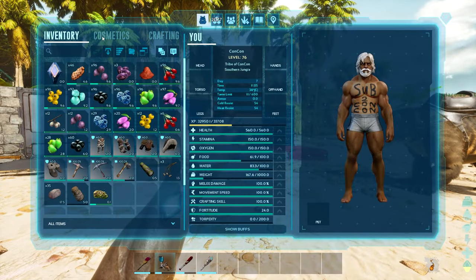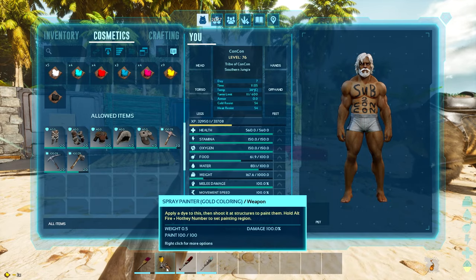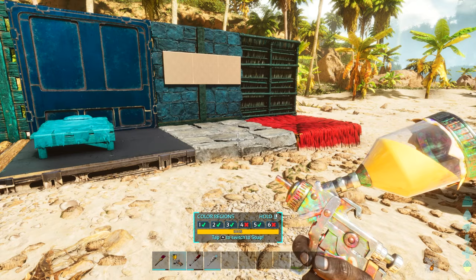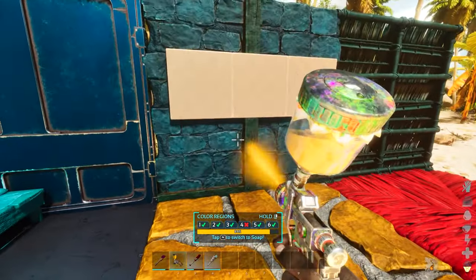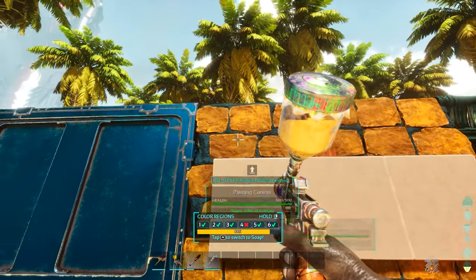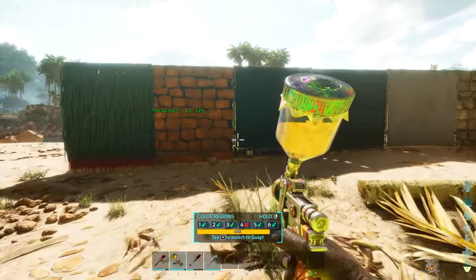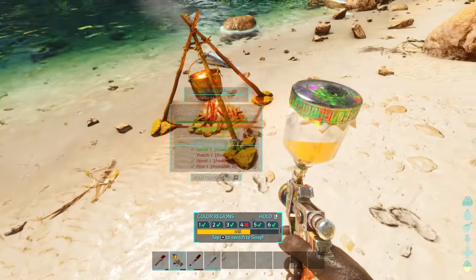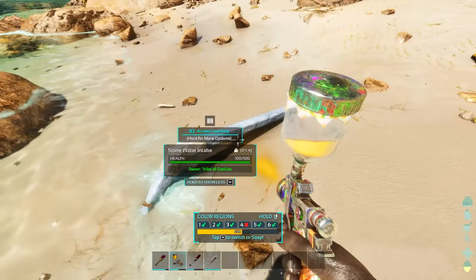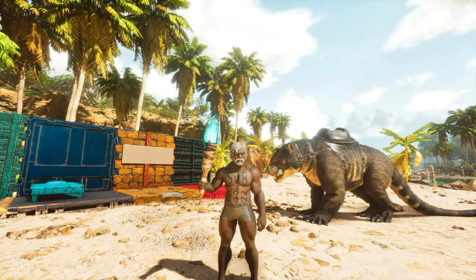If you want to change the color on the spray gun, as usual just go to cosmetics and drag the color onto the spray gun to load it. Then go ahead and spray things different colors. Look how we have yellow bricks and then blue cement at the back of the stone wall — you can see it from this side too. We even changed the color of the cooking pot to yellow. That's how you can change the color of everything in the game. I hope you guys enjoyed this video.